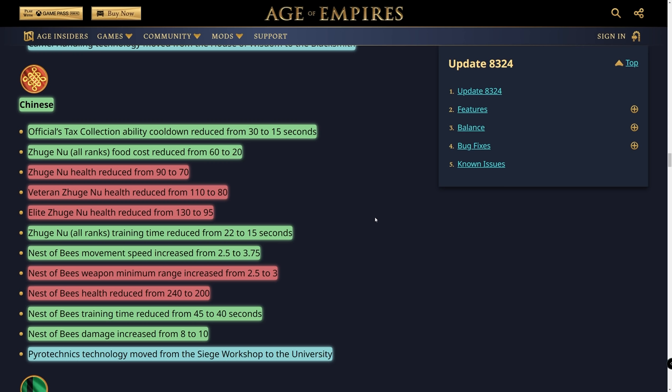The Nest of Bees — China's mangonel equivalent — has had movement speed increased from 2.5 to 3.75, which is huge, but minimum range increased from 2.5 to 3 tiles. Health reduced from 240 to 200, offset by the clock tower. Training time reduced by 5 seconds and damage increased by 2, to 10, for burst rocket damage. There's also a lot of technology location reorganization across buildings, so technologies now sit directly below the relevant unit in the UI as intended.